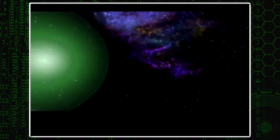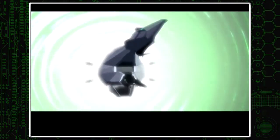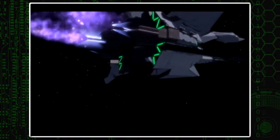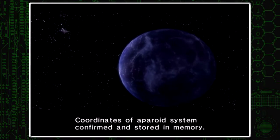One mira, two raider, one nova, one mega HP, one mega HP, one mega HP. Vaporoid system confirmed and stored in memory.